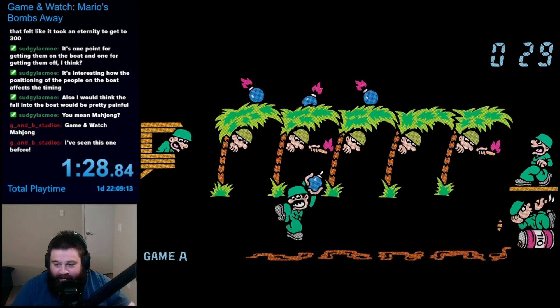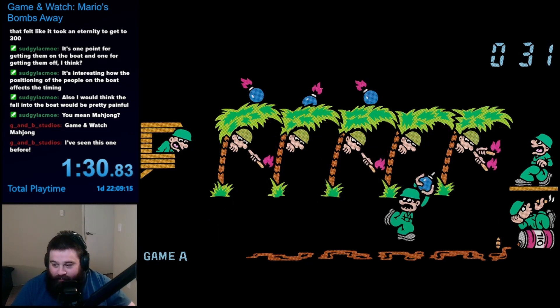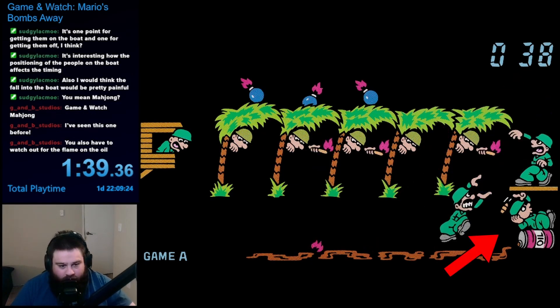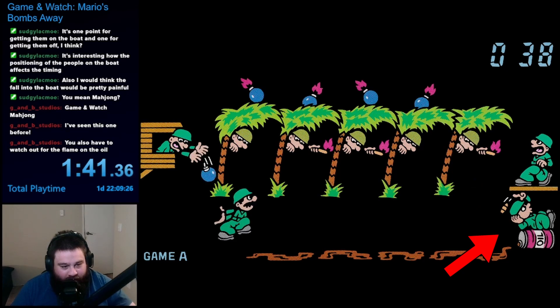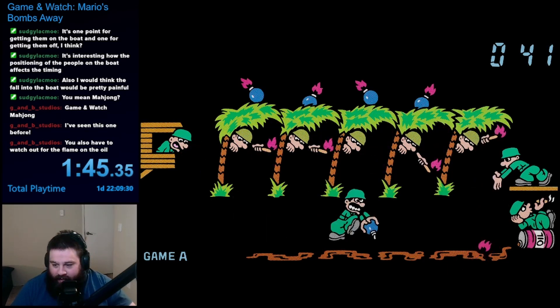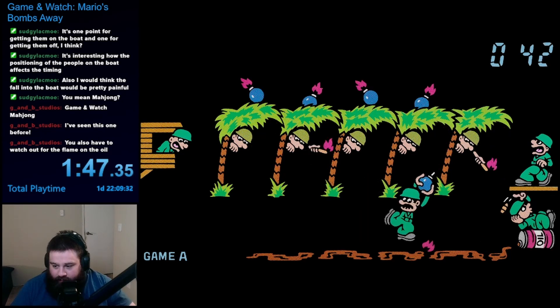Mario's job is to take a bunch of bombs from the left side of the screen to the right side. Unfortunately, a bunch of enemy soldiers are hiding behind the trees and attempt to light the bomb while Mario is holding it. There's also a really dumb soldier on your side smoking while resting on top of a spilled barrel of oil. He occasionally chucks a cigar to the oil on the ground, which causes a fire to travel along the bottom, which Mario must also avoid.